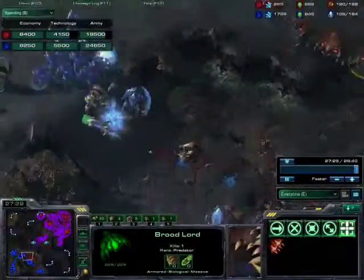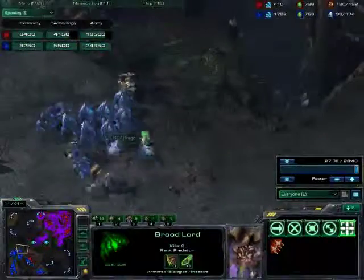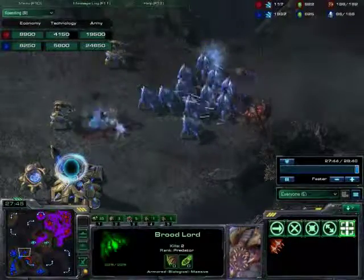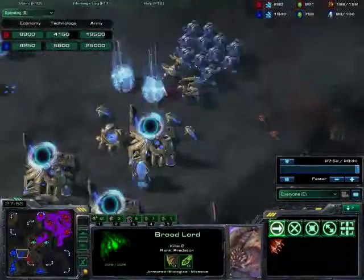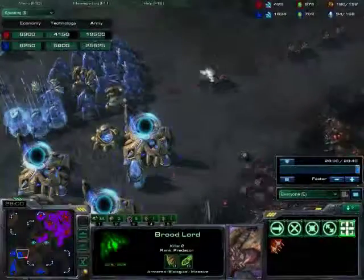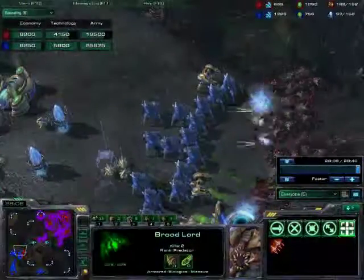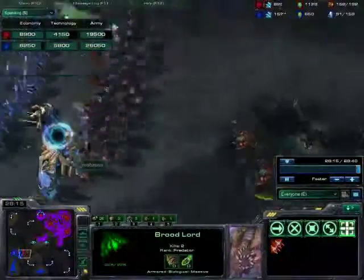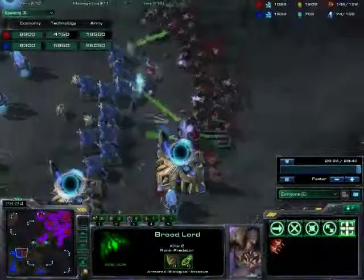What counters Brood Lords - is it Void Rays, the blue ones? Void Rays and Phoenix both. Blink Stalkers can work if you can blink underneath them, but with that many roaches it's not viable. He's probably going to lose his fourth base too. That's a pretty big supply gap - 180 to 94. 180 supply versus 94 supply. Looks like a last-ditch defense but it's not going to work. Losing to the cockroaches - how does it feel to have the cockroach step on you instead of the other way around?